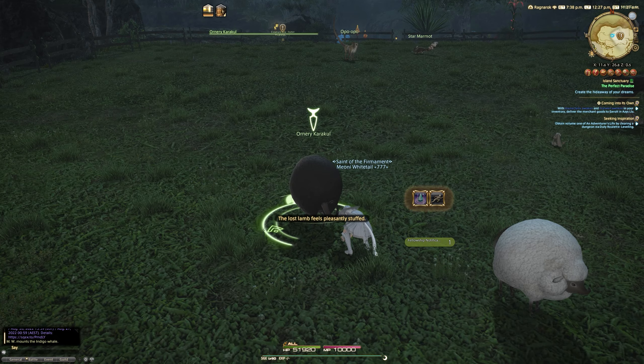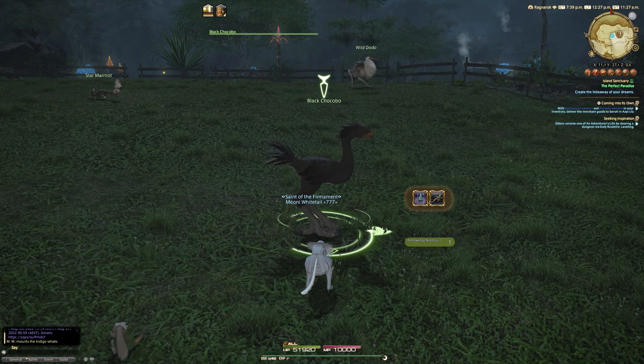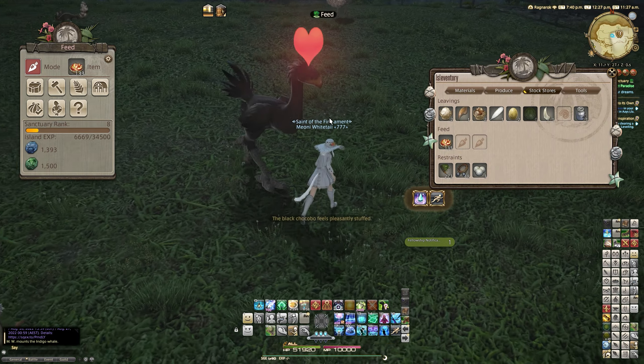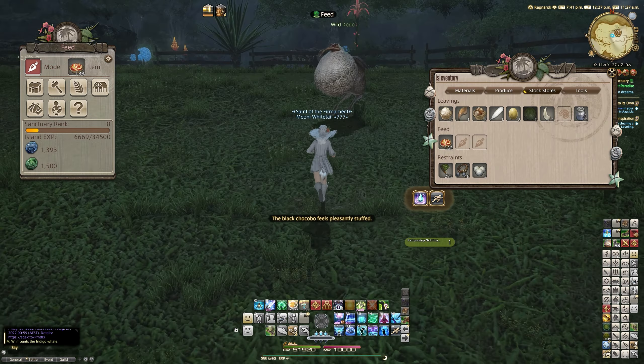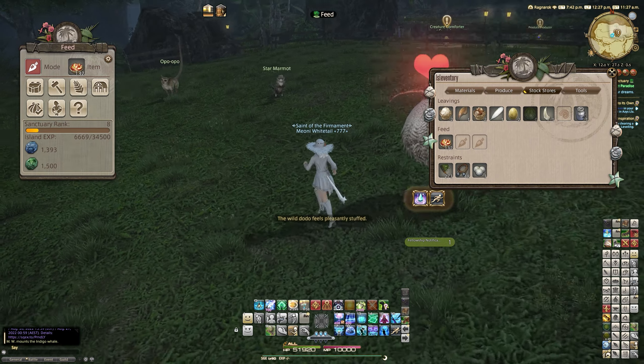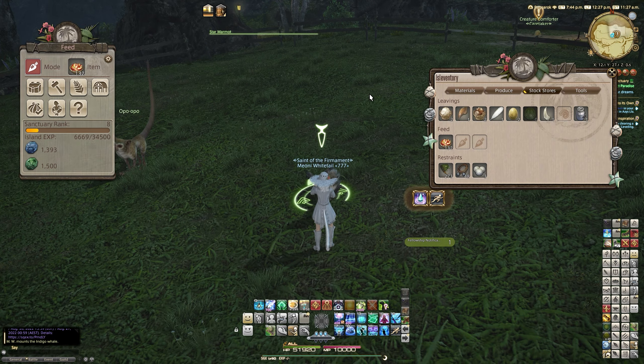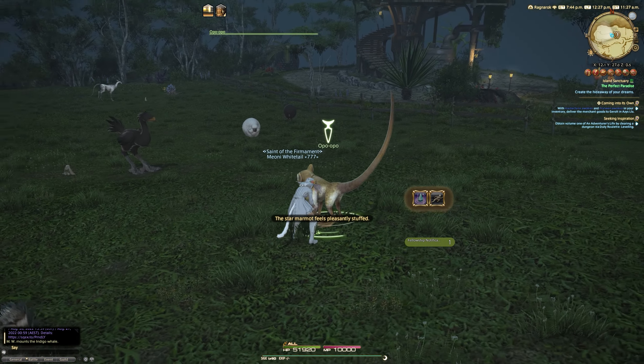My top tip: as soon as you get your island, stock this place with as many animals as possible and feed them, because the faster you do that, the faster the cycle of getting materials can begin. We'll have a look at what those materials can do in just a second — you'll probably be surprised by their usability.